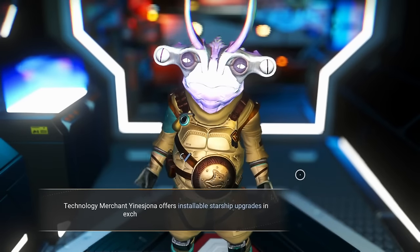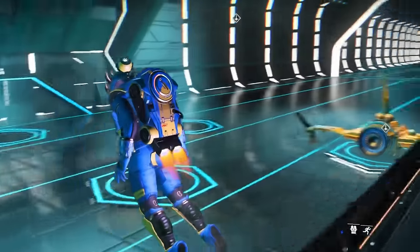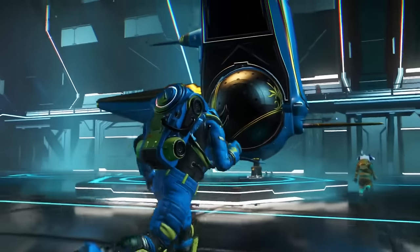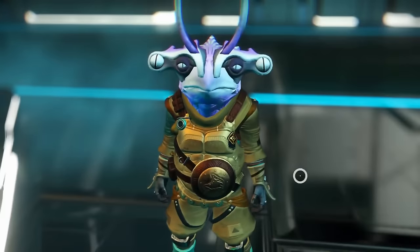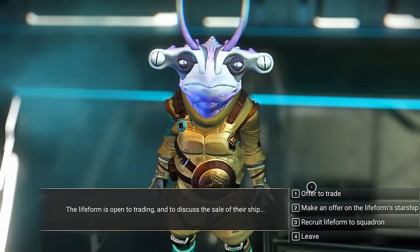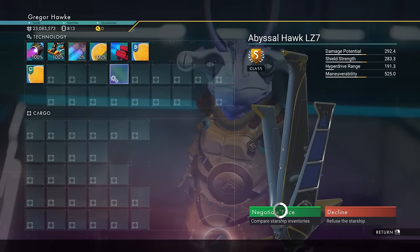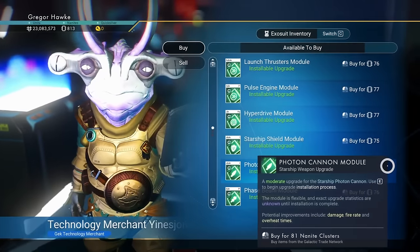The very first thing I'm going to do is upgrade my exosuit slot — either a technology or a cargo slot. I do recommend upgrading some of your technology early. You'll want to check the exosuit as well as the ship vendor here to see if they have any useful S-class modules for sale. That actually sounds like an exotic S-class ship that just flew in, so let's check it out. We do have a little over 23 million — it's possible I can afford this, and it is in my colors blue and gold.